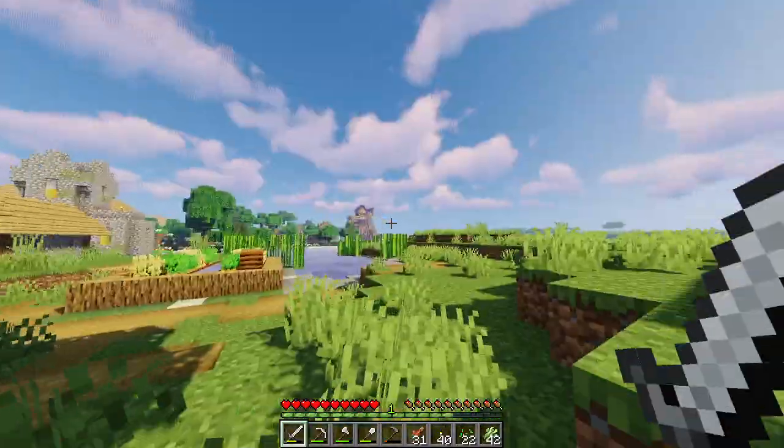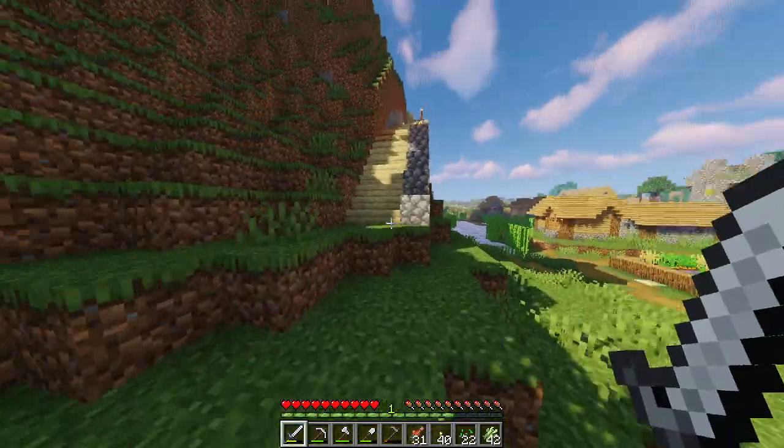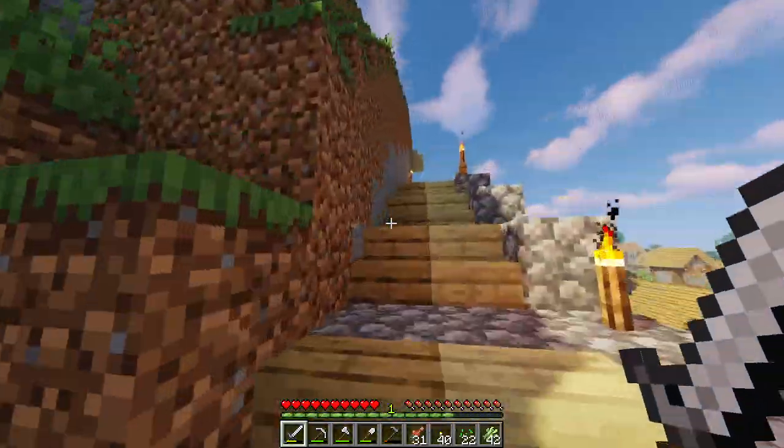We also have Miles' house over there, and then all the way over there is Clay's house, which is a pretty nice house. All really good houses.